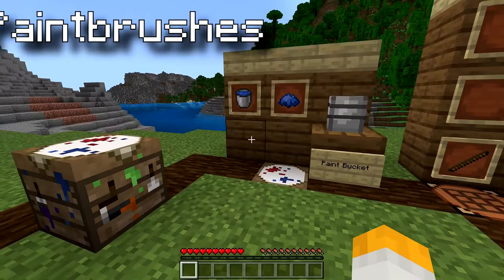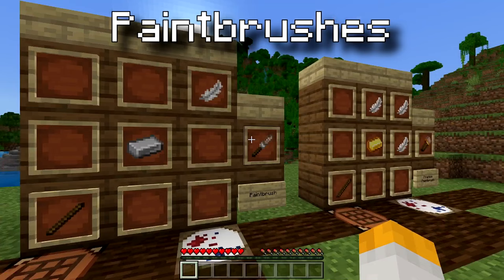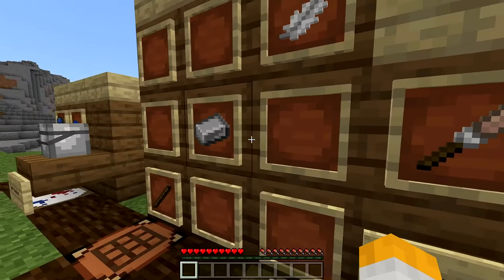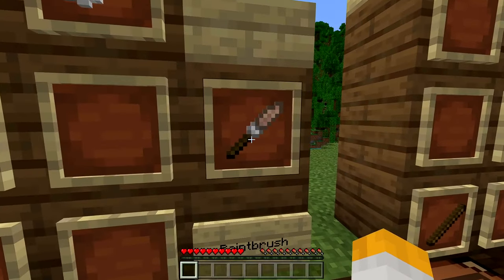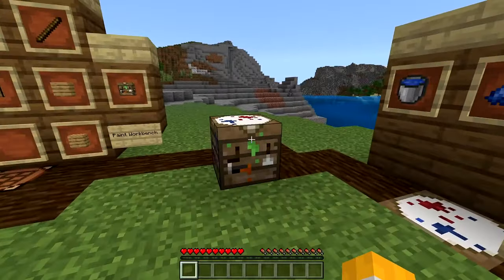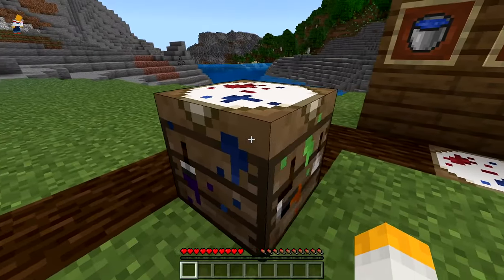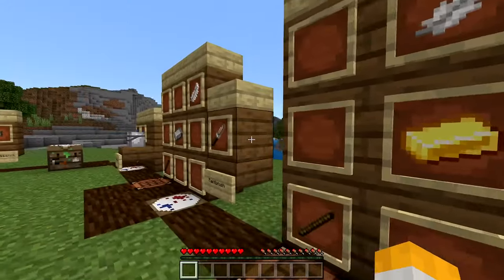And you'll see that later with the paintbrush. The third method of painting your blocks is through painting. So if you want a more immersive experience, you can obviously use paintbrushes. These have been completely redesigned to expand upon the 1.20 brush style, as you can see right here. But if you guys preferred the old style of paintbrushes, you can see that they live on as part of the paint workbench's texture — the paintbrush and the paint roller. So you might come to realise that there are actually two different styles of paintbrush.